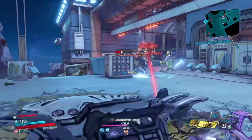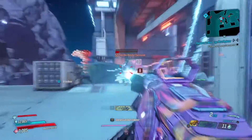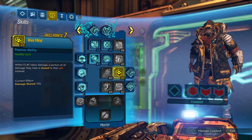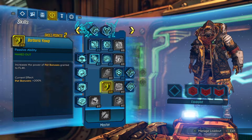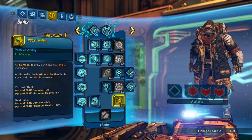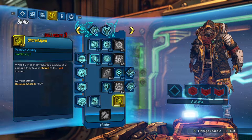Who Rescued Who also helps me return the favor and dish out damage safely to heal up my pet. You can see that my pet has crazy HP regen if I'm DPSing correctly. I also max out Hive Mind because it reduces the damage that I take and transfers it over to my pet, which is then healed back with the aforementioned Who Rescued Who. Next I max out Barbaric Yawp — you'll see why in just a moment — and for my last 2 points I put 1 into Pack Tactics for the amazing HP and damage bonus, and then my last point into Shared Spirit to help save my butt when I get way too low on HP.